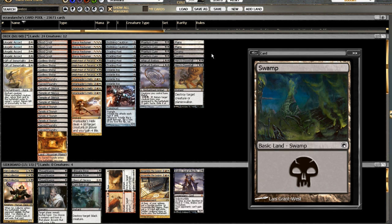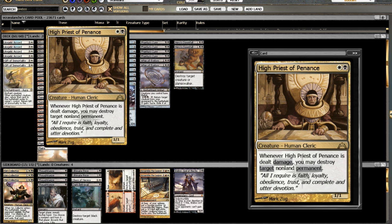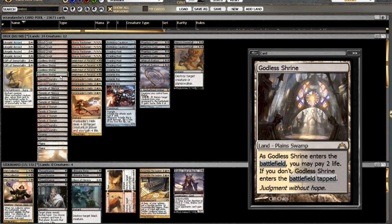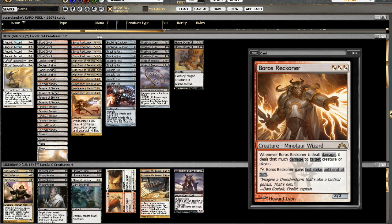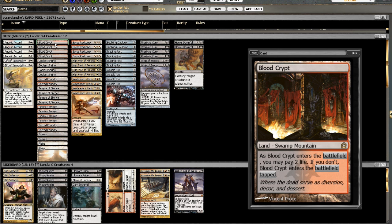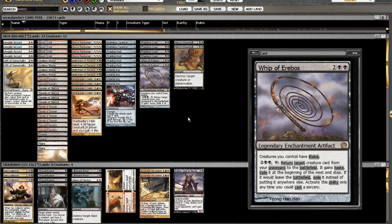We're running only four basic lands — two Swamps, two Plains. Burning Earth could be a problem; I do have a Wear and Tear in the sideboard, and High Priest of Penance is a way to get rid of it. I'm running four Sacred Foundries, four Blood Crypts, four Godless Shrines, and four Temple of Silence and Temple of Triumph. Almost everything in this deck can tap to cast Boros Reckoner. I think splashing Red is worth it, and I might as well go heavy Red for War Leader's Helix, which also gives a few sideboard options.